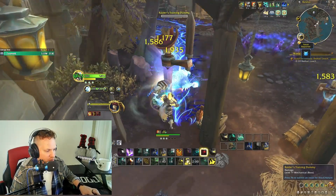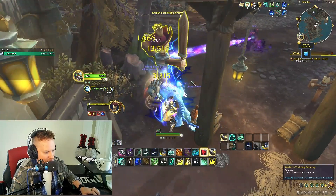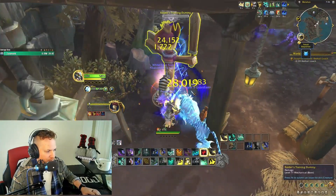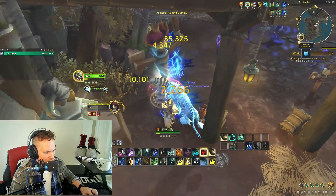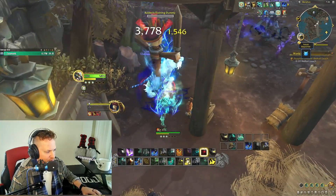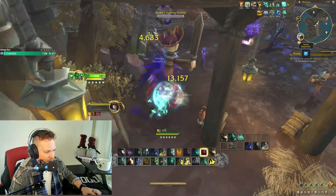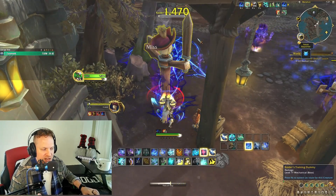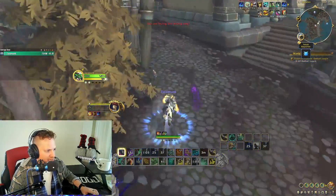The main interaction you're looking for is Blackout Kick resetting the cooldown of Rising Sun Kick. That is the key thing — can I get my Blackout Kick reset here? When you do get it, Rising Sun Kick hits so incredibly hard. Strike of the Wind Lord is also very good. During Serenity you can get resets right away, which is huge. We're hovering right around 40k — that's where you'll sit. Touch of Death at the very end just to push above 40k, but that's cheating.